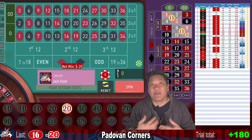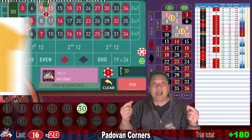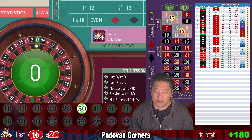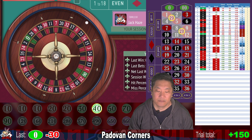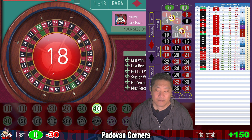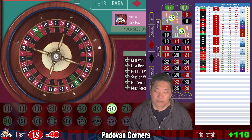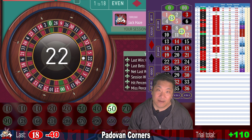I'm giving away a blackjack basic strategy card to a lucky subscriber. If you want to win one, just comment 'I love the Amish' in the comments below. Make sure you're subscribed and I'll select a winner soon and send you a card in the mail. Zero — that's a whack. We're still up $150 and now we're going to bet $40. 18 — whack — and we increase to $50. 22 — whack — increase our bet to $70. This is step nine.